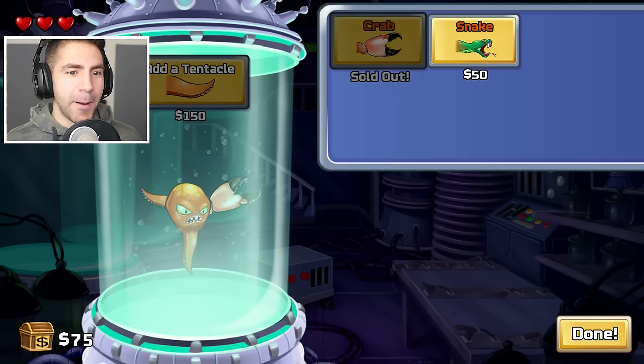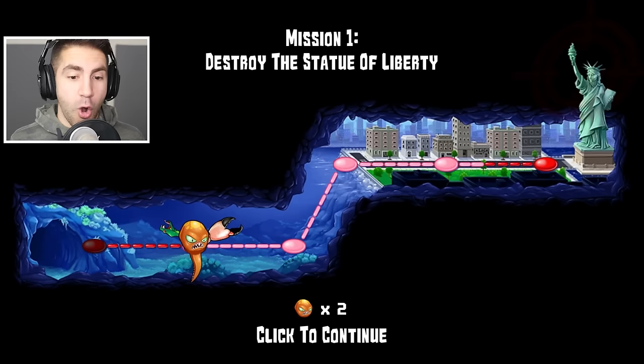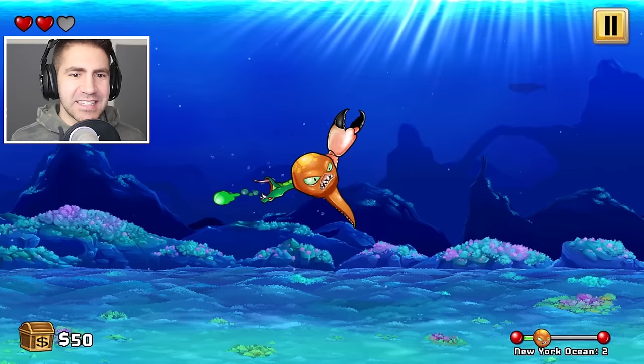I could have the snake too — shoots venom? Yes please. We're done. That was pretty fun. We gotta destroy the Statue of Liberty — that's our main goal. As we go, we're gonna get more tentacles. Get out of here, you stupid sharks, you little fish! It says that does low damage, but that seems better. It's not very long distance. We did get hit — that kind of stinks.